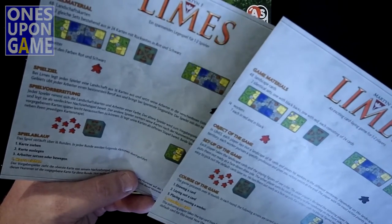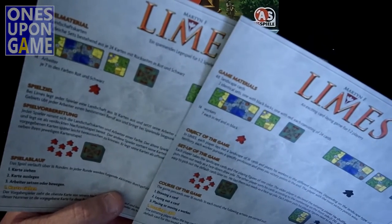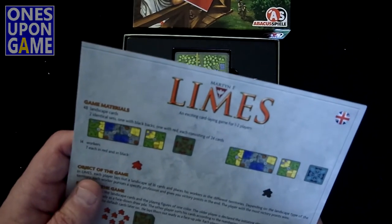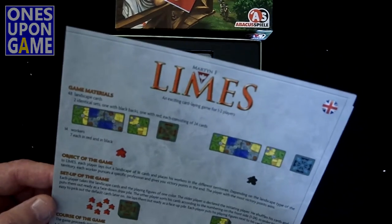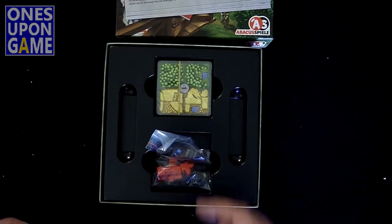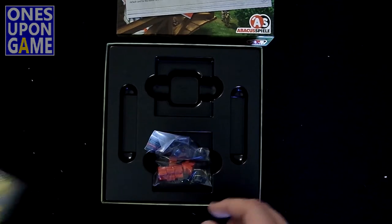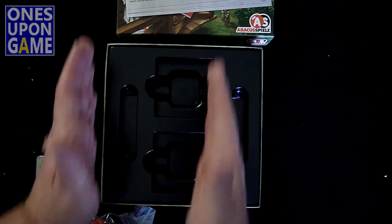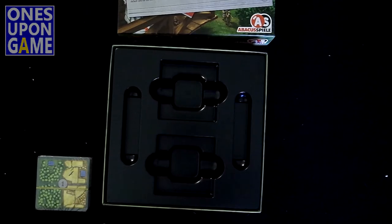Whereas on the German side I have to read 'Spielmaterial,' which kind of means game materials, doesn't it? Landschaftkarten. All right, so you get 48 cards — they're identical, one with black backs, one with red, 24 cards each — and 14 orcas, 7 each. So it's basically a tile-laying game. They're nice size though, and you've got a little divider, so at least it's not too small that it'll get lost on your shelf.